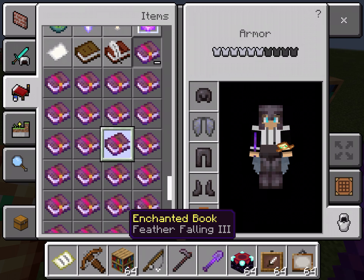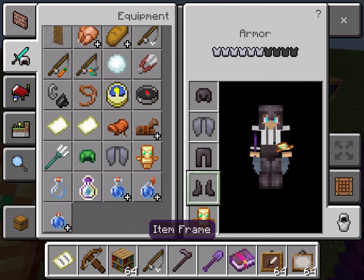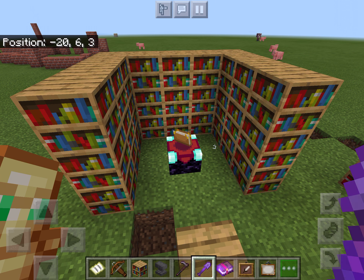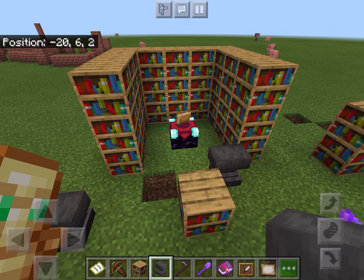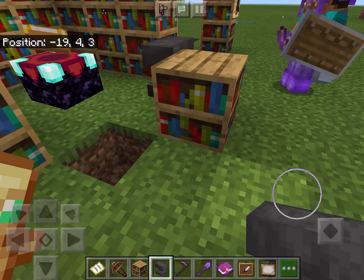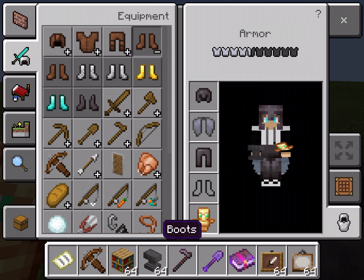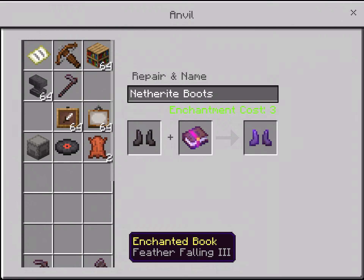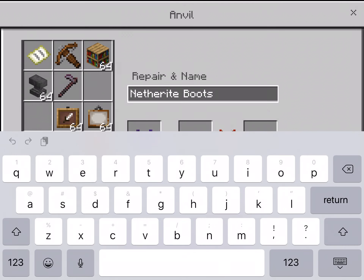I'll get a book, enchant it with Feather Falling for boots, and then on the anvil I can apply that enchantment to the boots and also rename them.